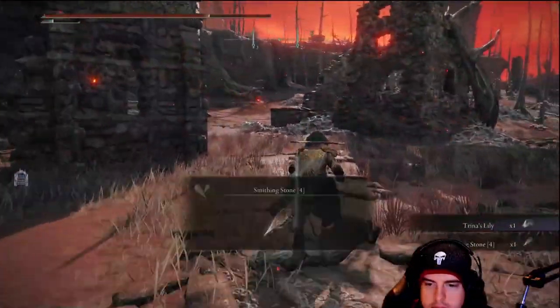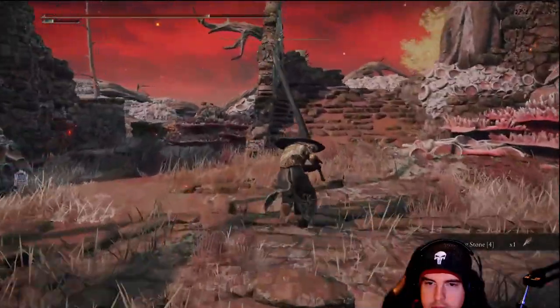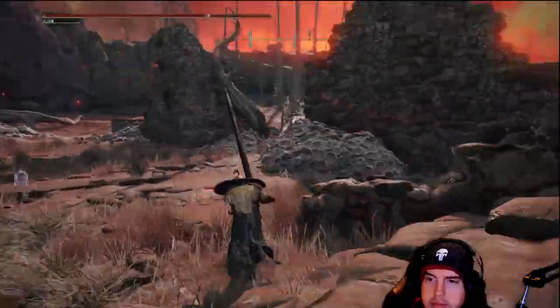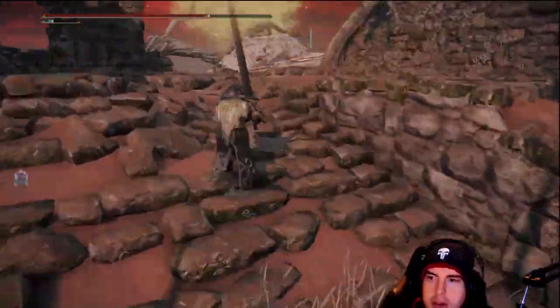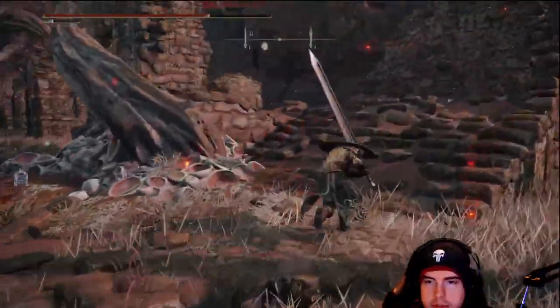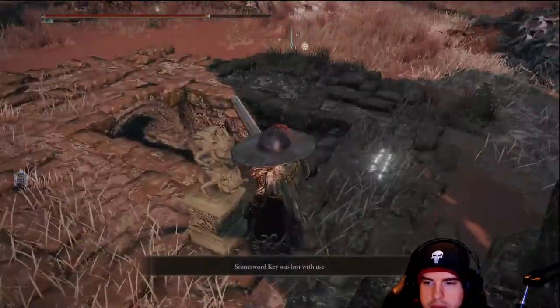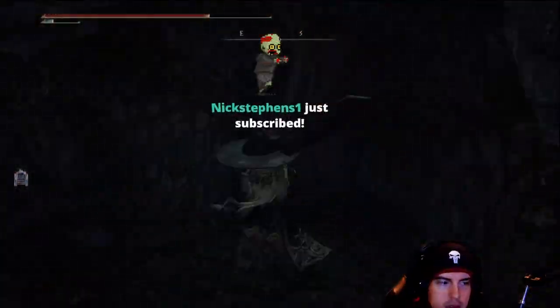Over here on our left, we'll have another one of those smithing stones. Before we progress out of this area, there's going to be a stone sword key ruins area over here in the back that we passed a few seconds ago. We'll need to head on down into it.